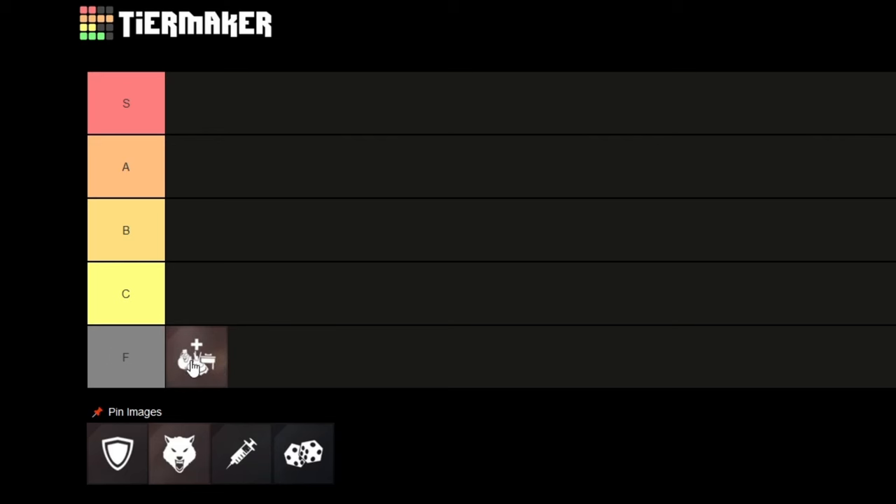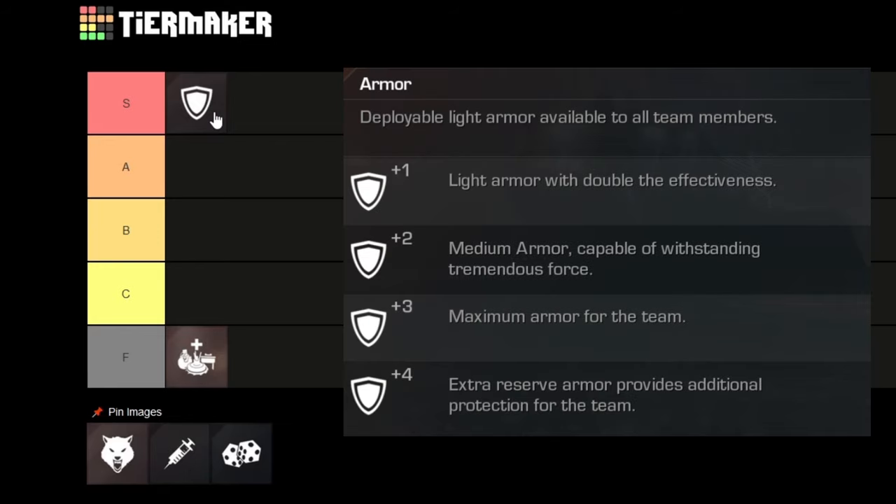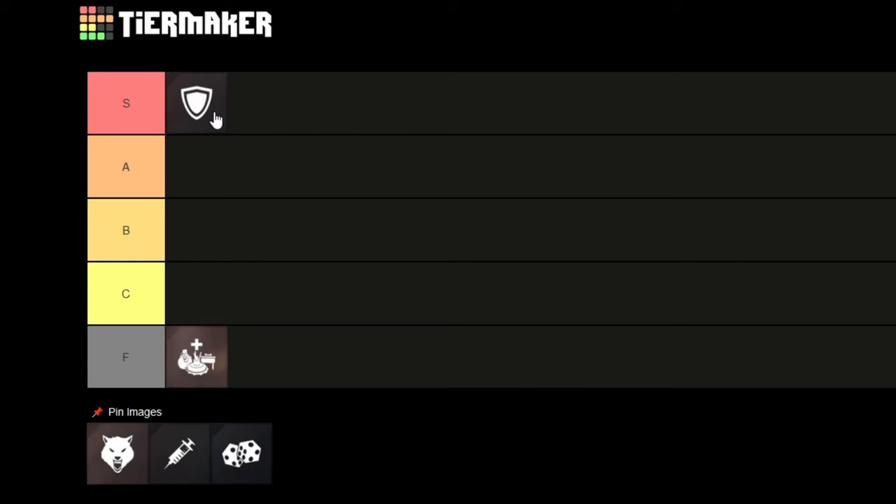Next up we have Armor. Armor is absolutely goated — it's going straight into S tier. What Armor does is you throw it down and you basically get more HP. It's absolutely broken. If you have a few skill points into Armor, you can throw it down in a few seconds to double your HP bar — it's crazy.